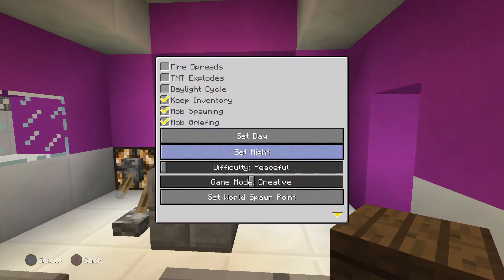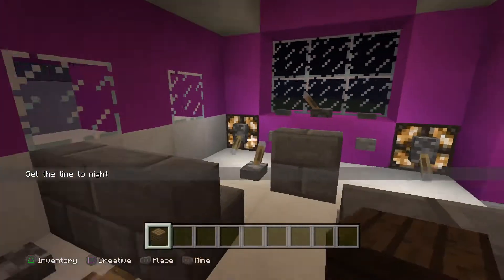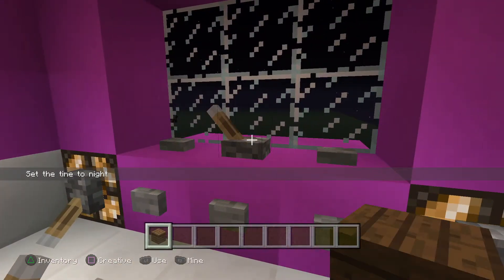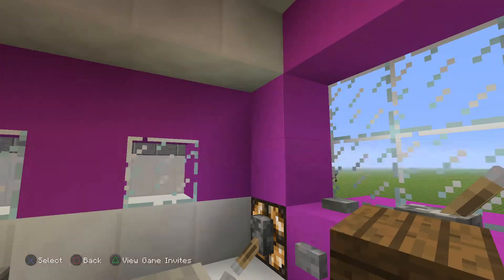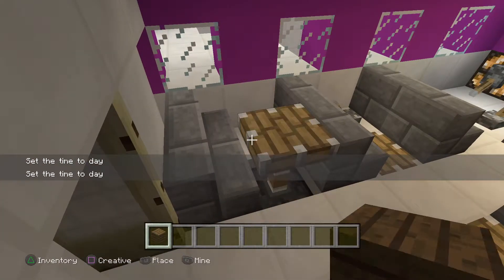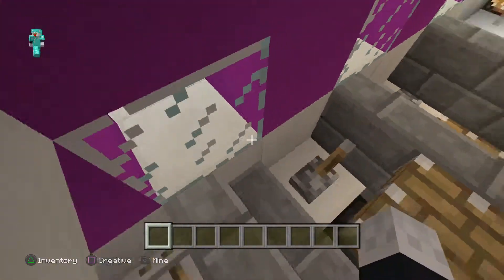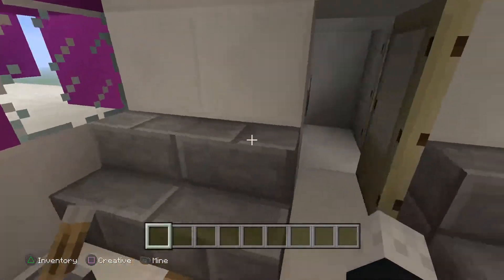By the way, I'm recording this on the PlayStation 4 instead of the computer version of Minecraft. I can light it up if I want to. Over here we've got like automatic tables — if you pull the lever you can make them pop up or go down.